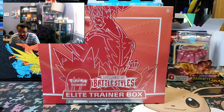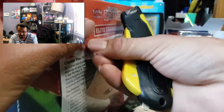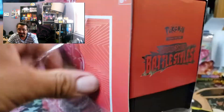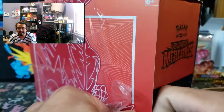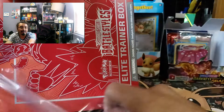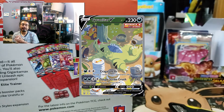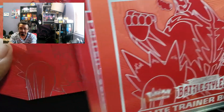Alright guys, like I said, I have not opened up the red ETB yet. We don't even need this box cutter since it actually already has a hole in it. So let's just get into the opening. Let's search for the chase cards - which is the Phoebe or the alternate art Tyranitar. I will take either one of those. The Empoleon is pretty cool too, but it's not really too much of my thing.